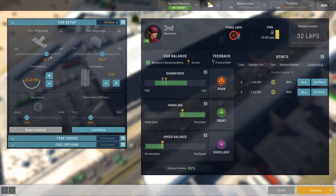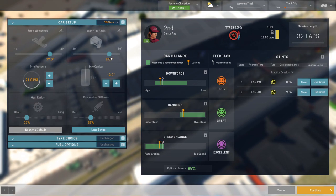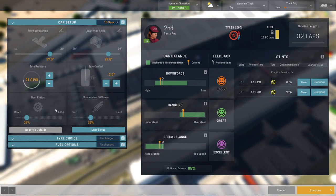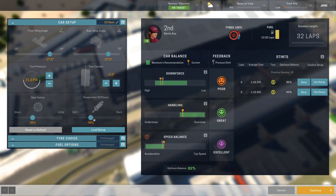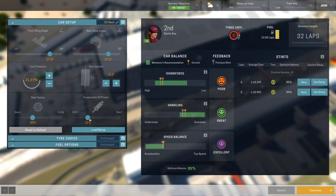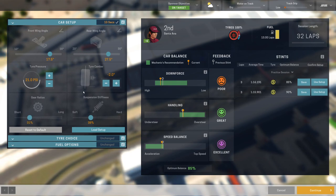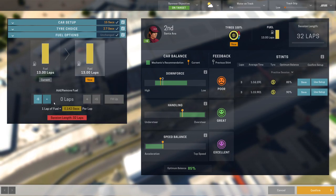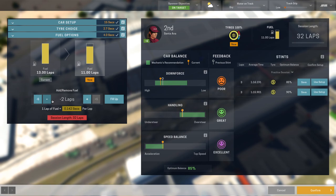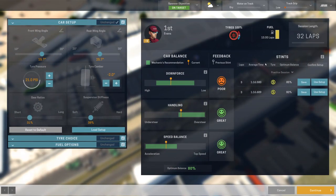Okay, so I have the feeling I still have to put it like this, then we can put this like this. Tire choice is definitely gonna be the softs — yes, you're gonna be running for 12, you're gonna be running with the fuel pool.